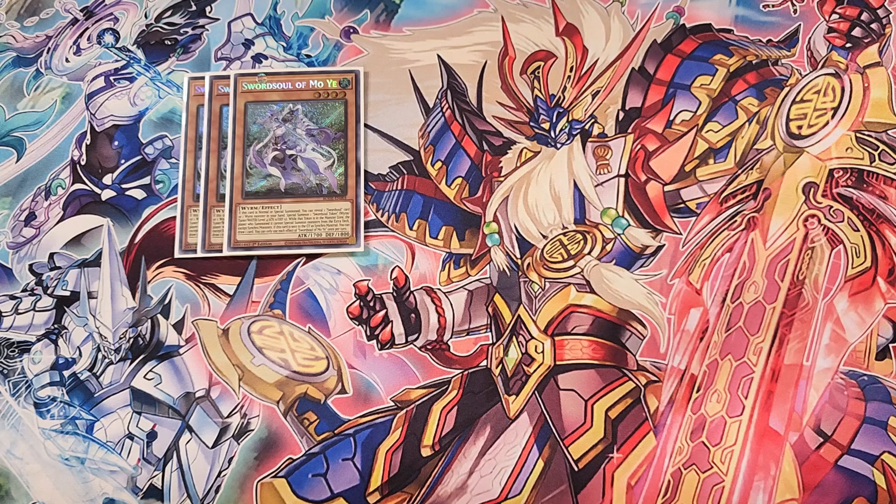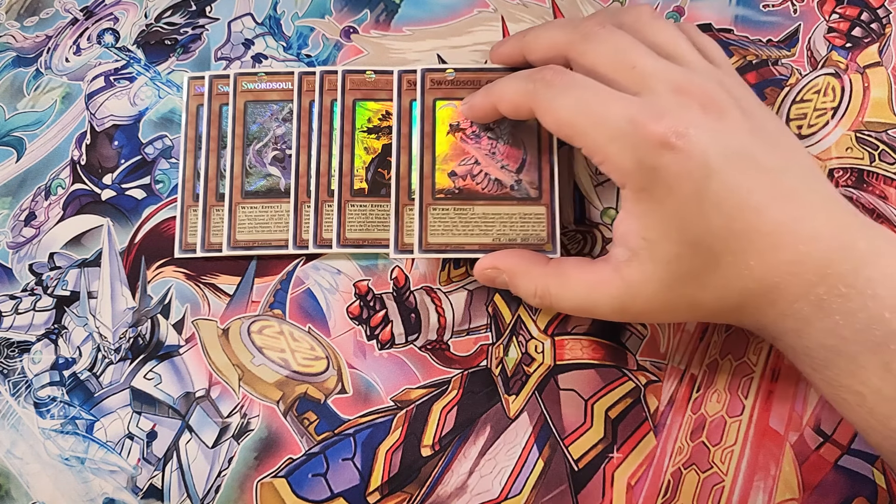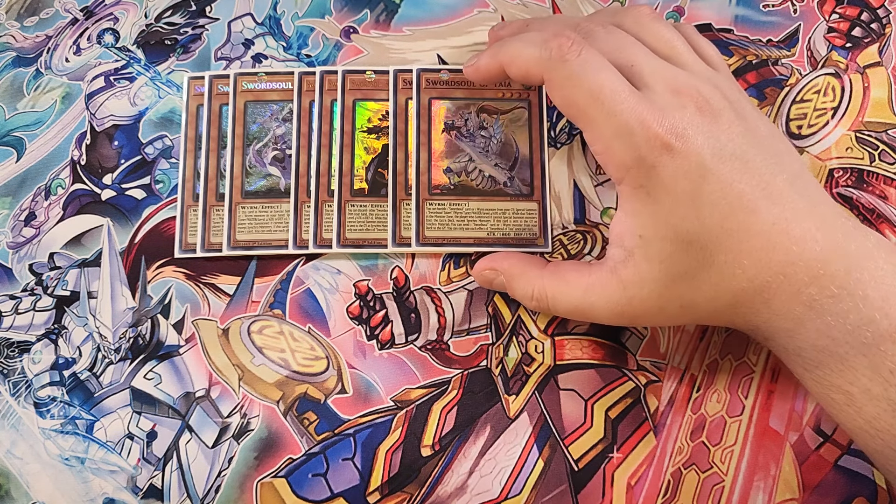We then play three copies of Long Yoon. Long Yoon is definitely a three-of in this build as well because this card helps you go in for your Level 10 synchro plays. You can discard one Sword Soul card or one of your Wyrm monsters to special summon this card from your hand and a Sword Soul token to your side of the field. Also, if this card is sent to the graveyard as a synchro material, you get to inflict 1200 points of damage to your opponent, which is a great effect to help you close out games.